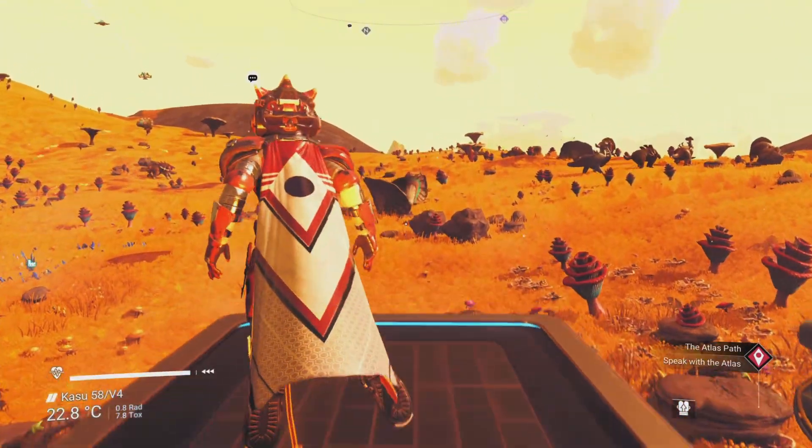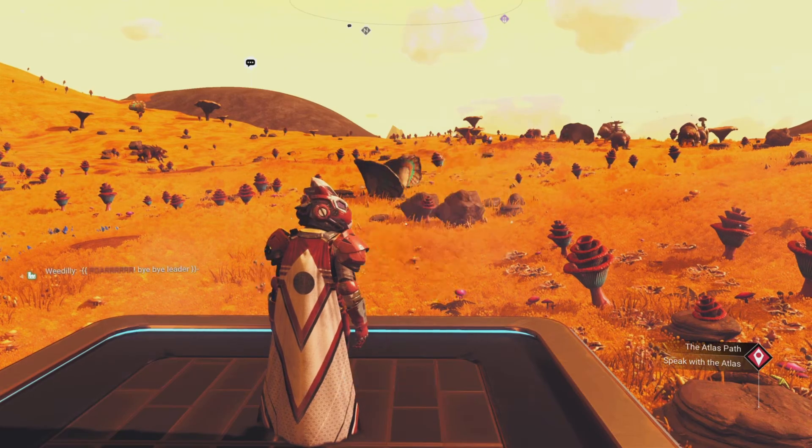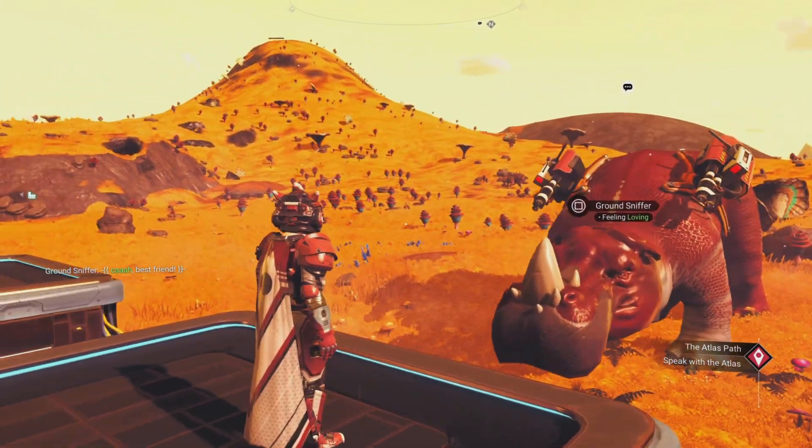On podium two is going to be one of my new creatures that Myogi gave me, which is a hippo. I've recoloured it, resized it, and done some shenanigans to it — but isn't he awesome? I call him Ground Sniffer.